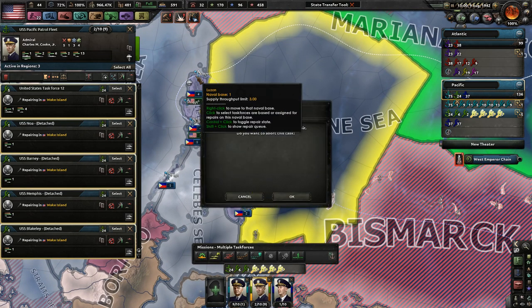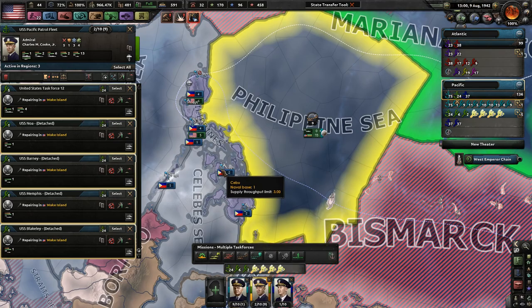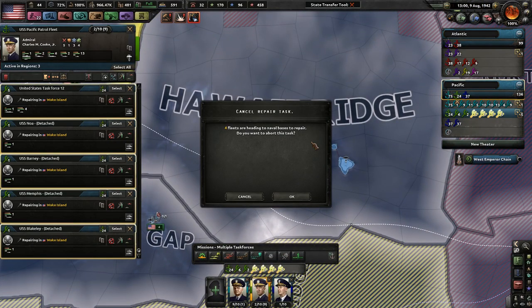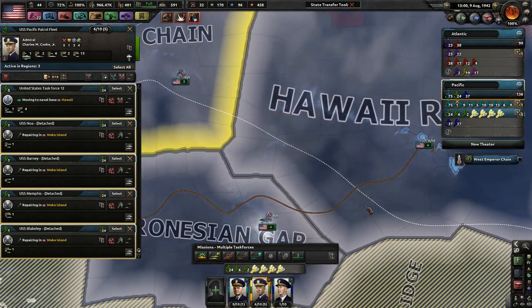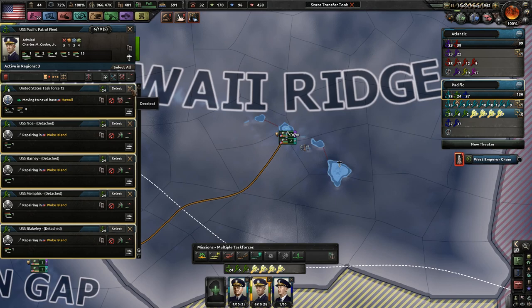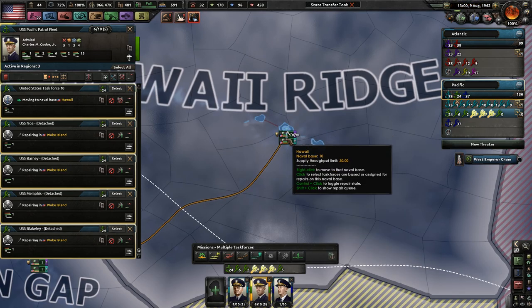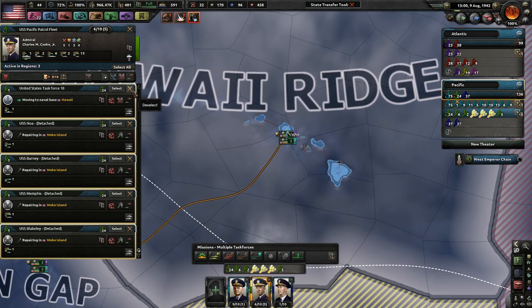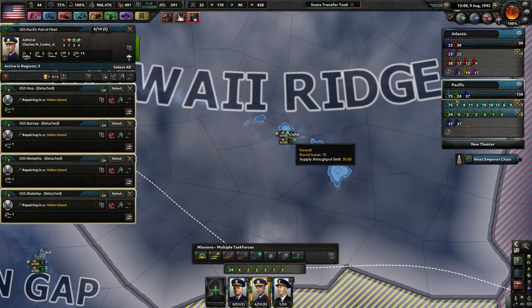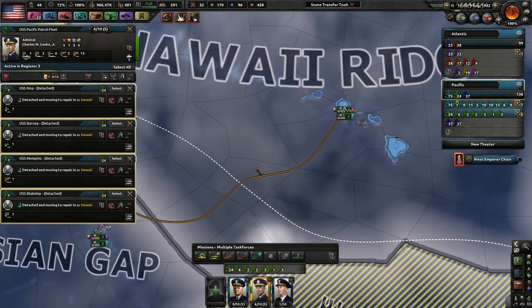Oh, hold on. Block that off, block that off, block that off. I don't mind repairing here because that's level 6 — not too bad — but these islands only have level 1, and I really don't mind them repairing in Hawaii if at all possible. I want everyone to go there. Moving to Hawaii Naval Base. Alright, so there they go.